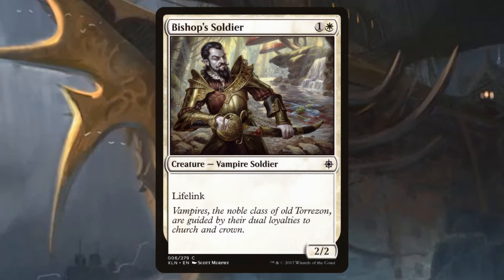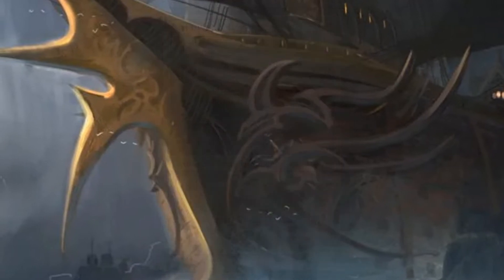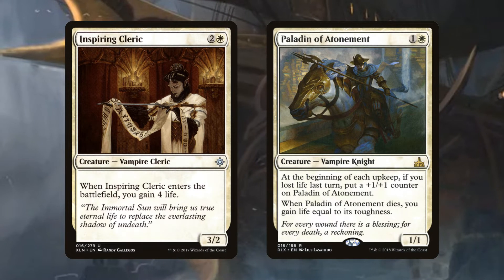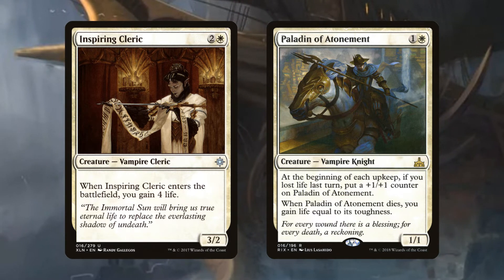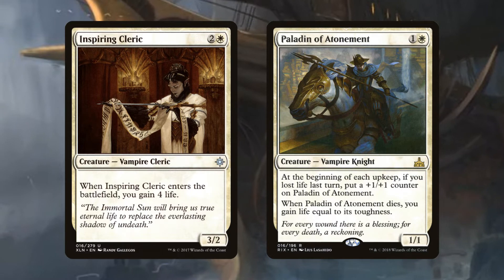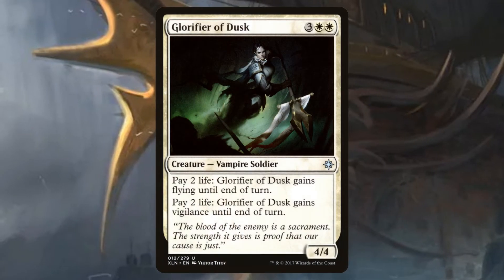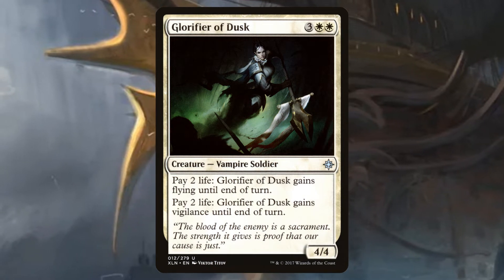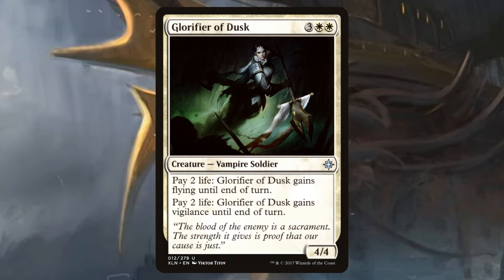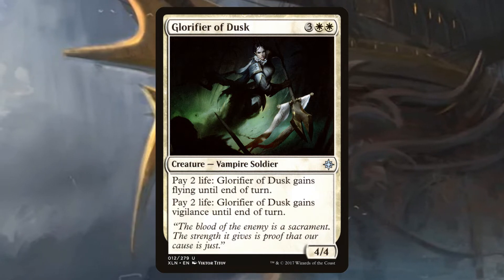Do you like 2/2s with lifelink for two? Bishop Soldier, get in the deck. Inspiring Cleric and Paladin of Atonement also gain you life — once, on a throwaway body — but we can turn that life gain into card draw. At the top end of your curve, Glorifier of Dusk is a 5-mana 4/4 that lets you pay life to give itself flying or vigilance until end of turn. This is what Mono White vampires look like, and I'll say it again: it could be worse. Probably.